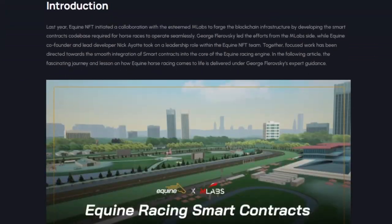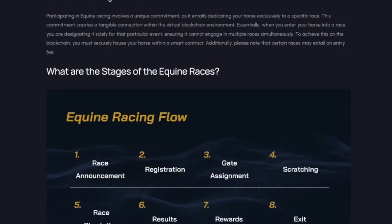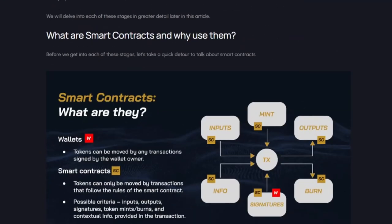Equine, on the other hand, is much more of a Web3 game. Their target is clearly the blockchain user who highly values decentralization, self-custody, and transparency. This is not for everyone, and it may hinder their growth. At the same time, everyone on Cardano is like that, and there is no other horse racing game there — so it might just work. It would be interesting to see if they ever plan to open up to non-crypto users and how they would do it.